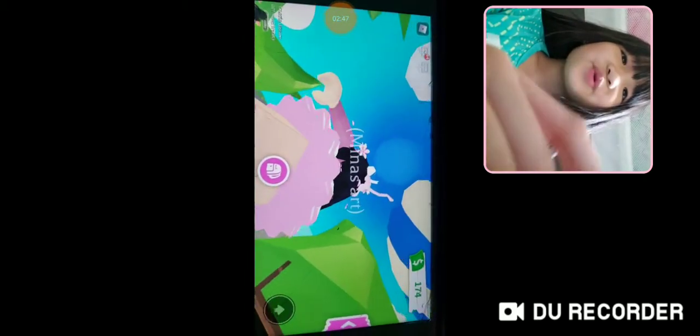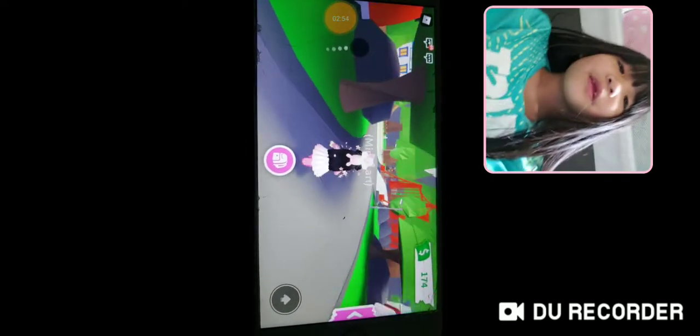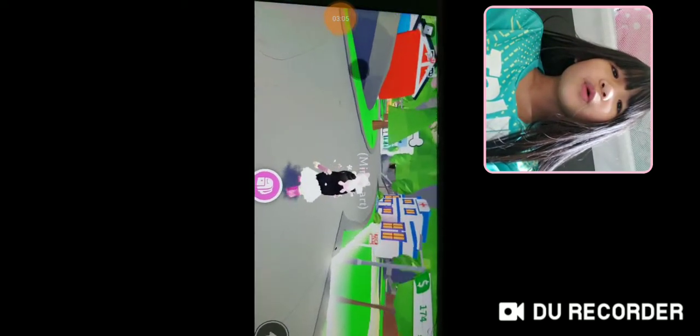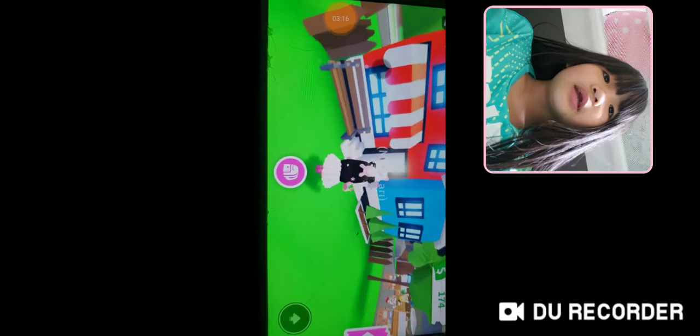I think we're going to go somewhere. This is a tour of Adopt Me — super starter stuff in Adopt Me. It looks like we're going somewhere. Where should we go? We should go to the adopting place where you can get pets.